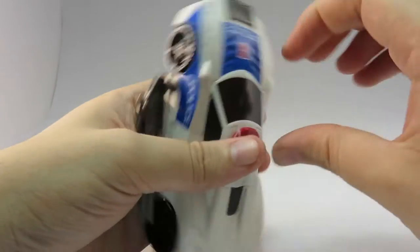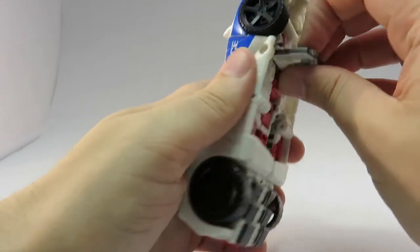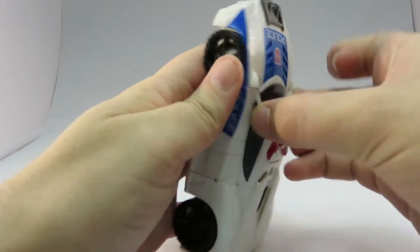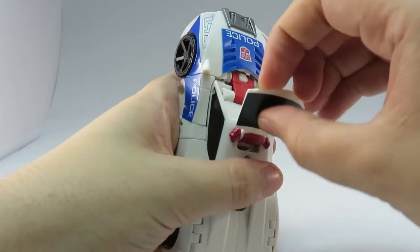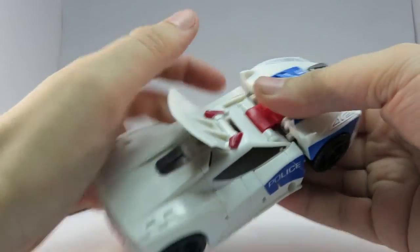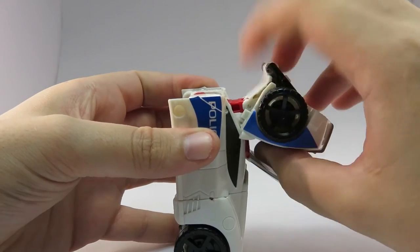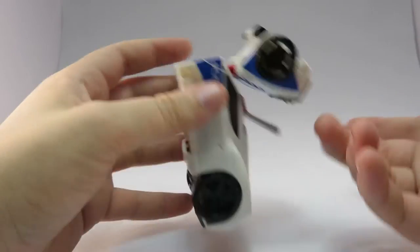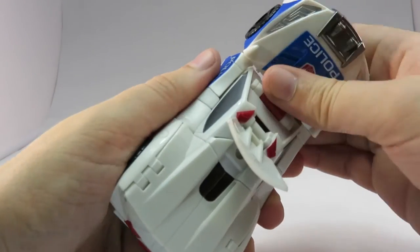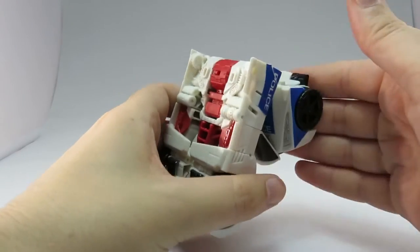I did have one problem with transforming him to foot mode. Obviously, here's the other foot, and I will show you what that problem was in a second. Basically, to go to foot mode it's easier to stay in car mode. Flip the windscreen up. There we go. Rotate all of that back. When I first got him out of the box, there was a little plastic seam there that hadn't been trimmed off properly, so that was catching and actually locking the hood down. Which was slightly off-putting when I tried to transform him back for this video — I couldn't actually flip that bit up. It took a bit of force, and a bit of use with a Stanley knife to smooth that edge off.